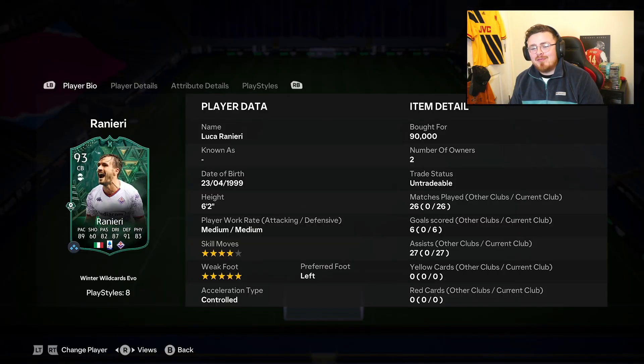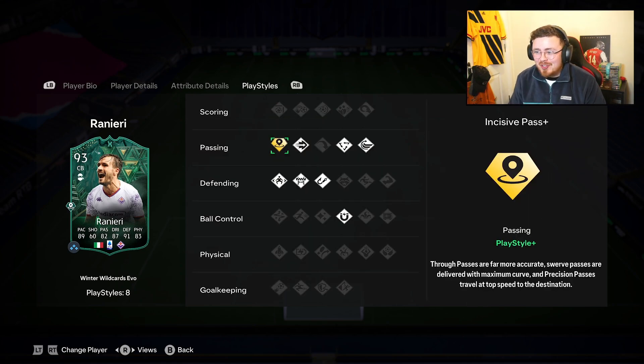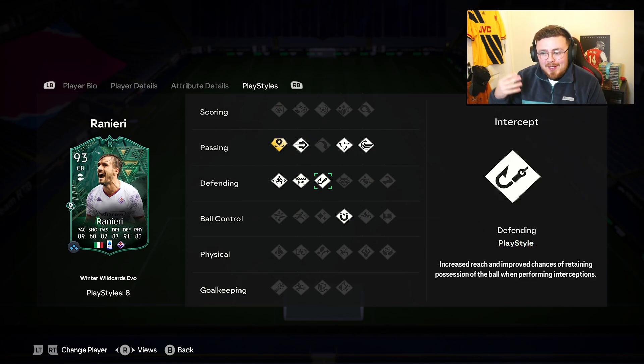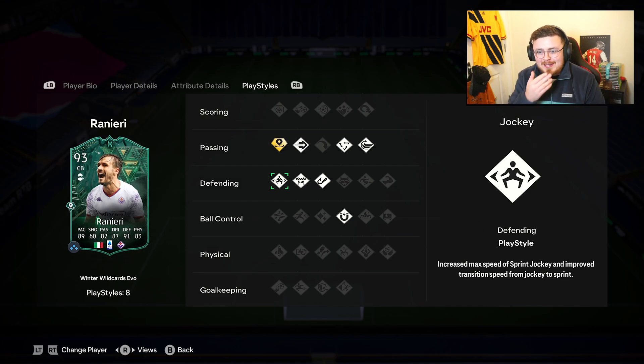So Luca Ranieri, 93-rated centre back — 165k is the total price for this SBC evolution. You've got to snipe him off the market unless you've already got him untradeable. Is he worth it? Yeah, 100% worth it. He is dominant — so physical and solid in a defensive style. He's a no-nonsense centre back slash left back. You could honestly play him as a CDM; the passing and the dribbling is definitely doable there. But in my opinion, definitely utilize the defensive side — CDM, centre back, or left back. Don't have him as a box-to-box. Going forward we're a bit fraudulent with the lack of finishing. But what an evolution — I love incisive pass, especially as a left back. Ping passes, ticky-tacka, whip pass — it's nice having a centre back with those options for the little link-up play and fantastic defending playstyles.